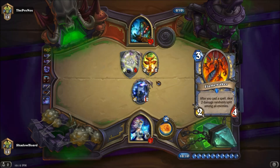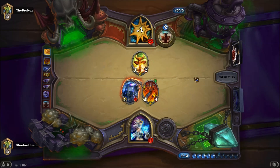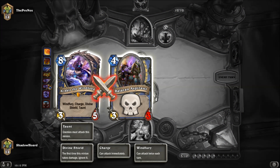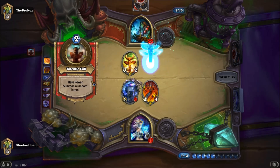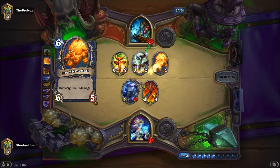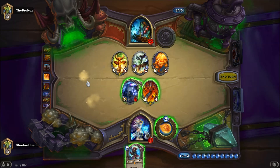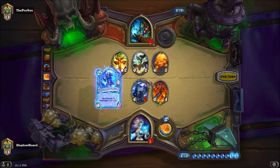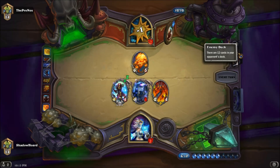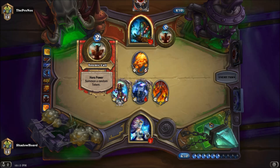Hex here. How much? That's one thing I feel like they should actually include with the data on Aspirant - it should show how much spell damage it has, because I noticed sometimes you actually have a certain amount but it only ends up showing you one, so you have to judge by the amount of damage the spells do.